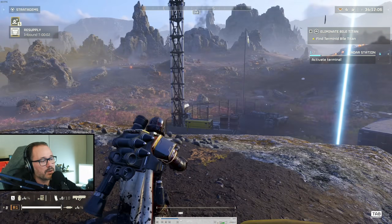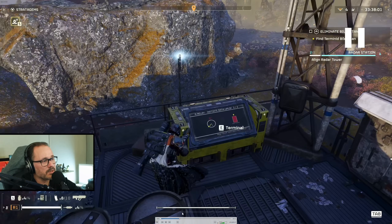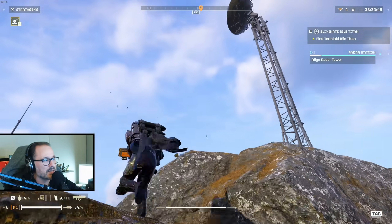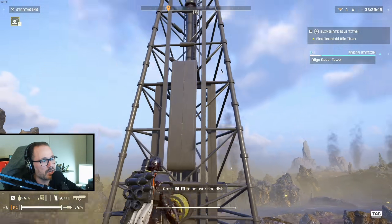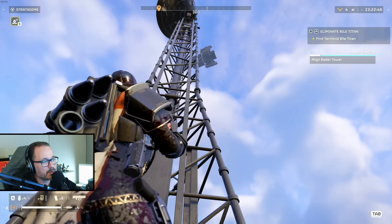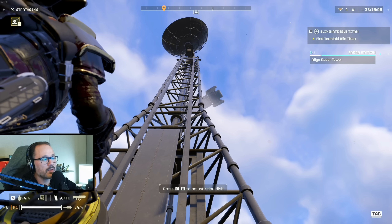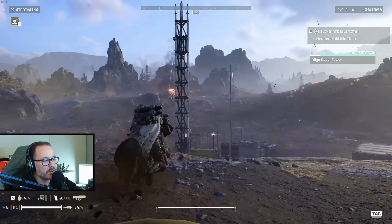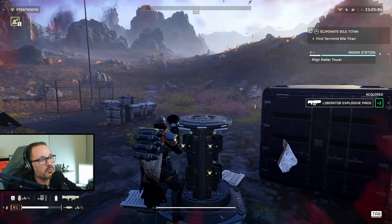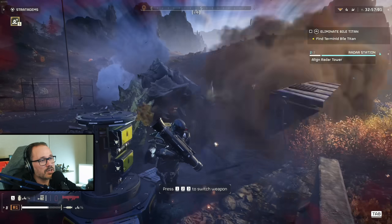To solve the tower, go up to the terminal and it will pull up the tower interface. Whenever it comes to these objectives, you'll eventually get swarmed because enemies are always moving in. We deployed a resupply to make sure we have supplies while doing this. Once the tower goes up, you'll need to aim it to a specific position — there's a giveaway when you've got it right. Press the button, and pay attention on the right side where the terminal is — when you hear a different noise, that means you've hit the jackpot.